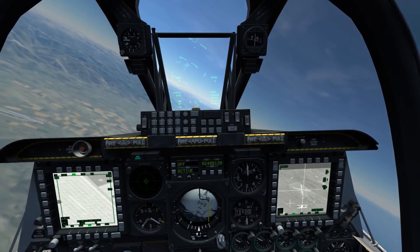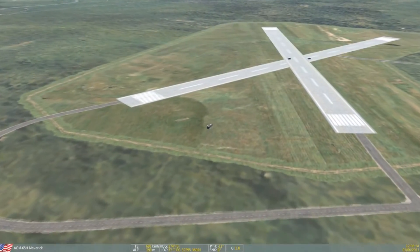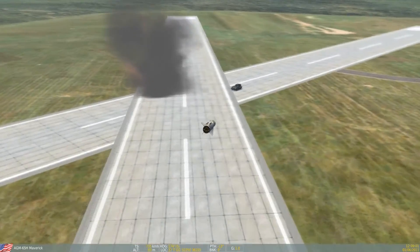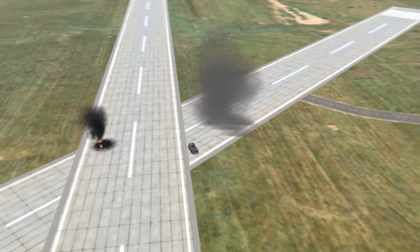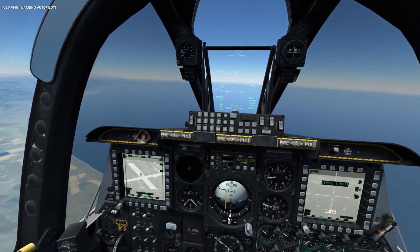When firing at extreme ranges such as 14 nautical miles, be sure that you have the altitude to loft the Maverick down onto the target. The first Maverick finds and destroys its target, while the second Maverick fires a bit long due to improper placement of the sensor point of interest. This demonstrates why it's essential that your sensor point of interest be directly underneath the enemy unit, especially if you're coming in from a different approach from when you originally designated the target.